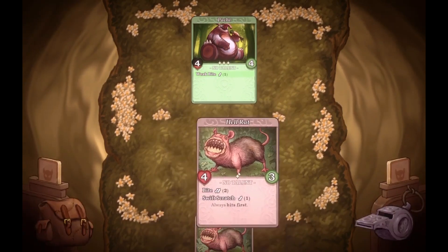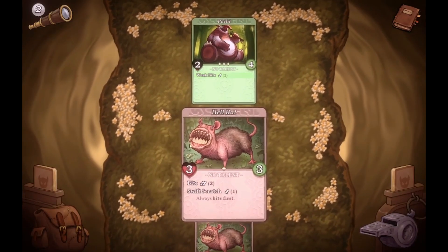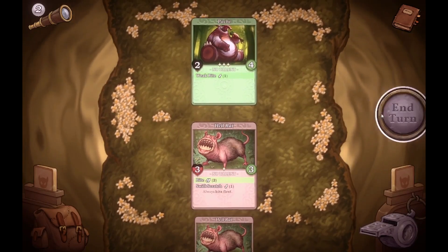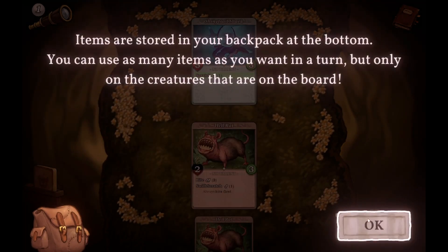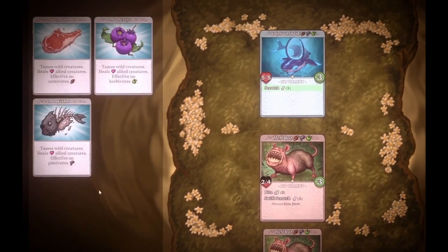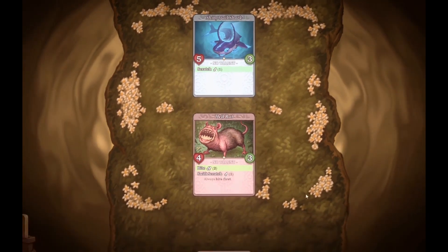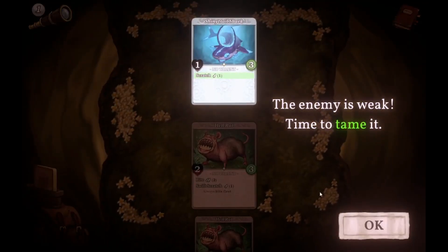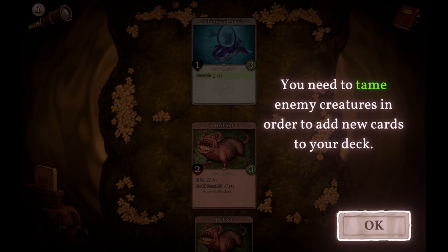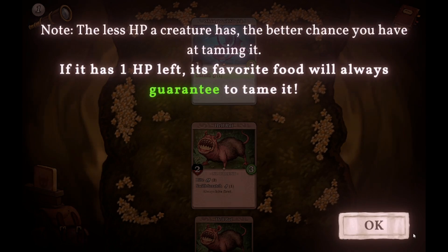Well, I've always done this wrong. How do you still have four health? We'll go again. We'll attack — you only do one damage, okay, that's fine. This enemy is weak — time to tame it! You need to tame enemy creatures in order to add new cards to your deck. The lower HP a creature has, the better chance you have of taming it. If you have one HP left, his favorite food will always guarantee you tame it. Tamed creatures will join your party at the end of the battle.